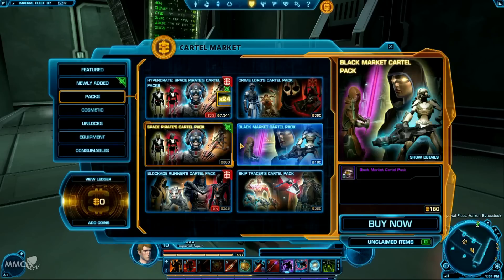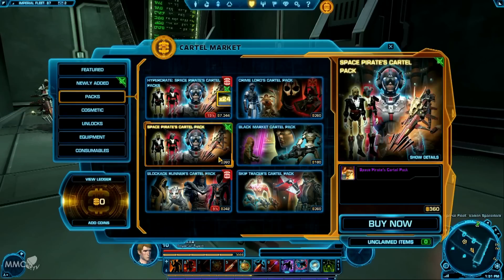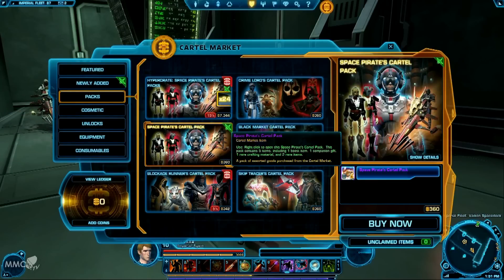It is random — the items you receive. Essentially it's a lottery. You can buy the Space Pirates Cartel Pack and the two rare items it promises might not actually be that rare. It is absolutely random what you're going to get. Some people are getting an item that a lot of people are already seeing, whereas somebody else might get an item that is worth millions of credits, like a Revan mask or something like that.